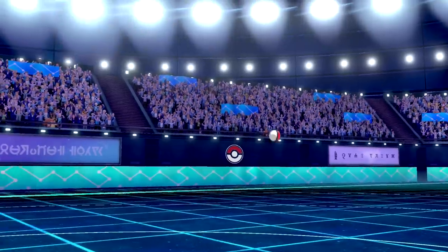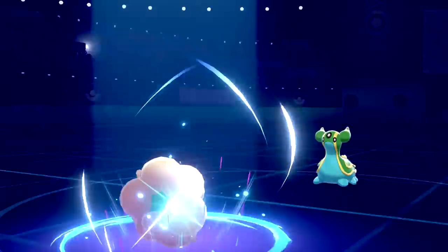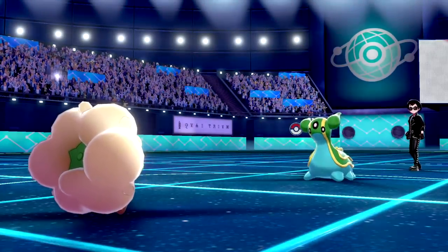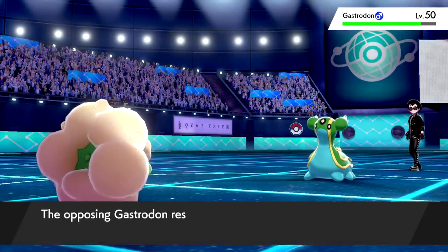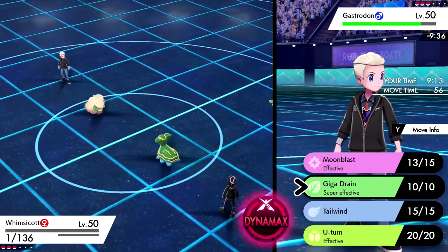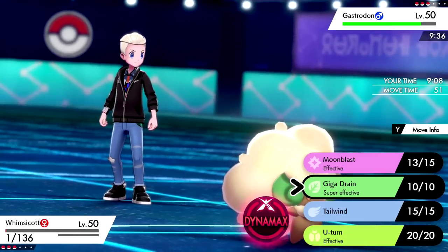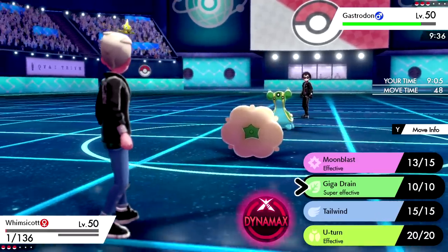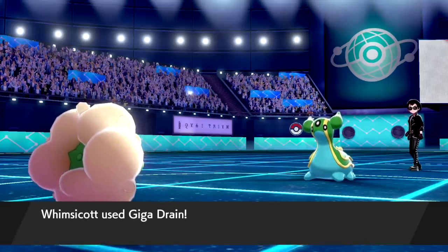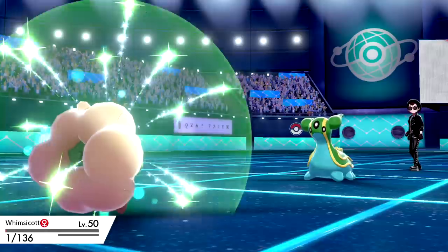They're going to switch into Gastrodon — a risky switch considering I am a Grass type and Gastrodon is absolutely allergic to Grass. We get the Moon Blast off for some damage. Now we just go Giga Drain — the best this thing has on me is probably Ice Beam. Going for the Giga Drain since Gastrodon is a defensive threat worth whittling down. That knocks it down to about 5 HP and we get a lot of HP back.